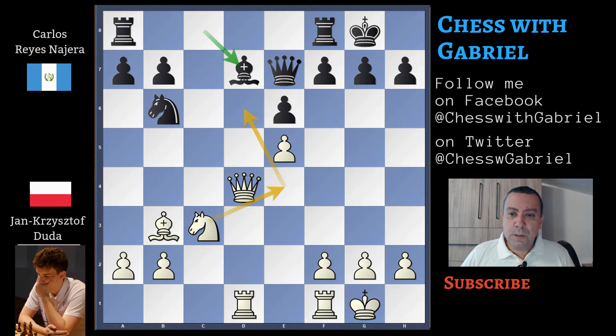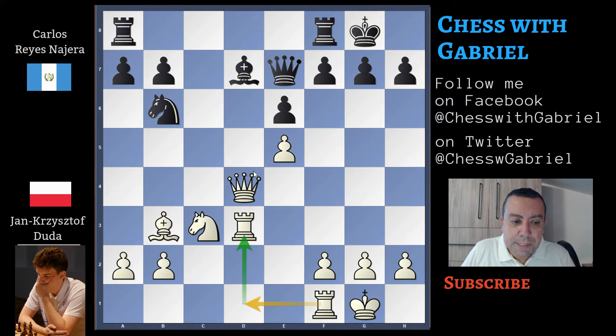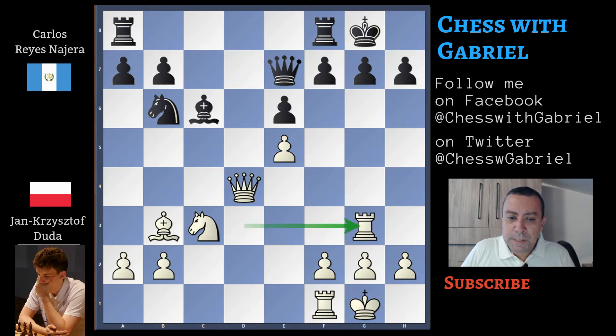Bishop D7 — Reyes Nazera develops his last piece. And Rook D3. Here I thought that Duda was going to create the Alekhine's gun, with the rook on D1 to express maximum force on D5. But Duda has different ideas. The black player plays Bishop C6, and Rook G3 — this is Duda's idea, to bring the rook to the kingside. But with this rook maneuver, Duda lost much of his advantage. The computer says the game is almost equal now, but I still think White is a bit better because the position is easier to play.